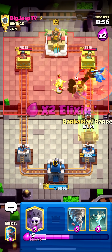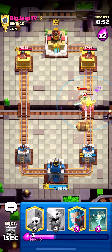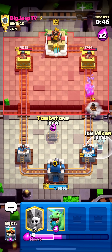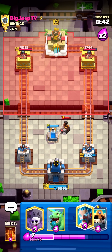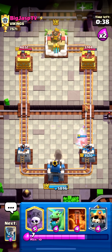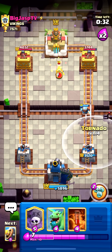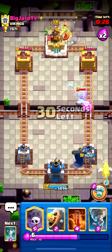Barbarian barrel ready. Just tornado plus barb barrel to clean everything up — look at that beautiful stuff. He still has a slight damage lead. I'm getting the tombstone up high, ice wizard ready — should fully counter it. That was a really good zap from him; I think I have to ice wizard here actually. Let's get our tornado ready in case he goes with some crazy play.